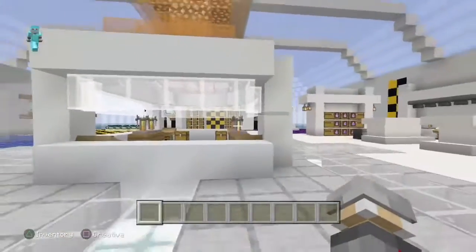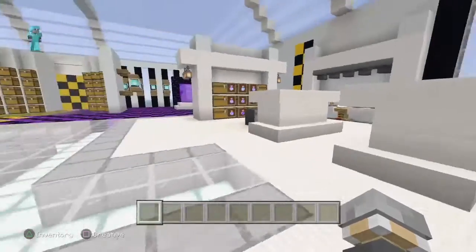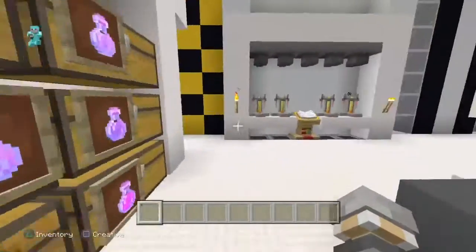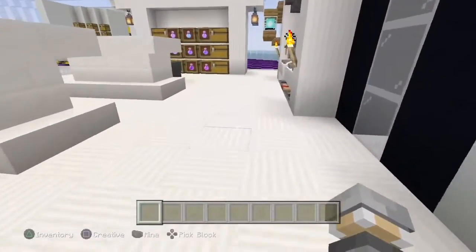This is like the main lobby area with a cool little power core type thing we thought would look nice up there. But if you look over here you've got the brewing area, considering it is a lab.